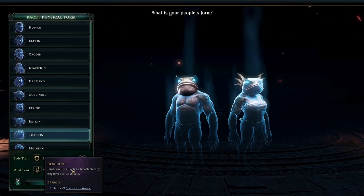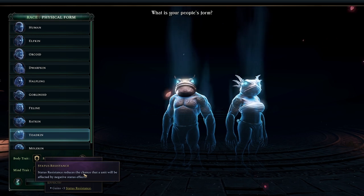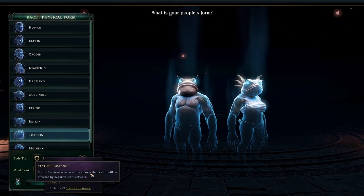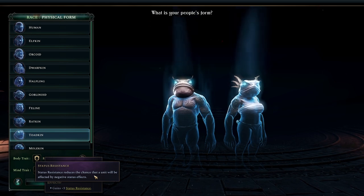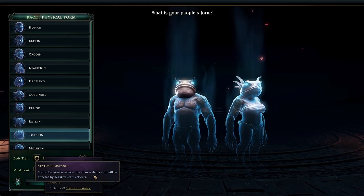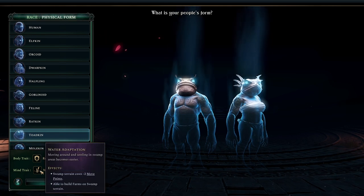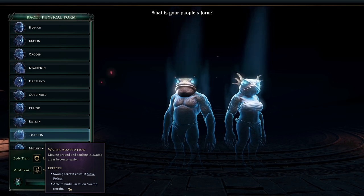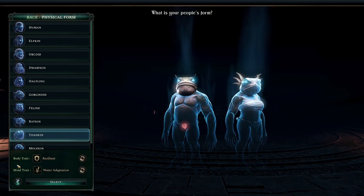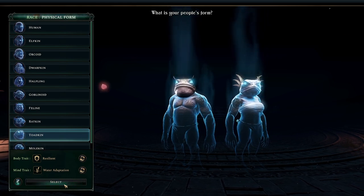Status resistance means they can't be as easily burned or something. Water adaptation is for swamp terrain - it's quite good, and you can build farms on swamp which other people would not be able to do. These are not all great, but it doesn't really matter. What is the origin culture? The origin culture is a bit of a mixed bag. It slightly determines your tech tree based on this little icon here.